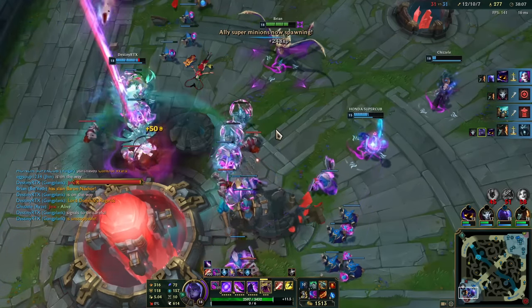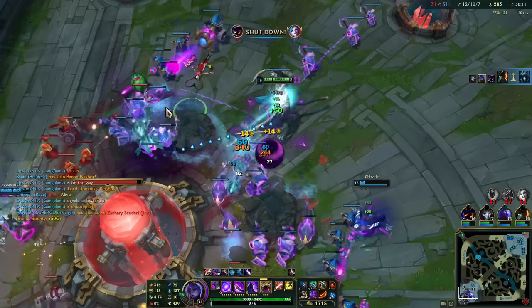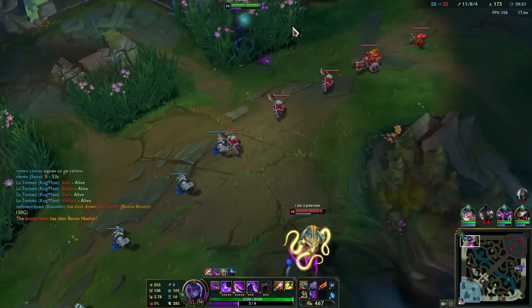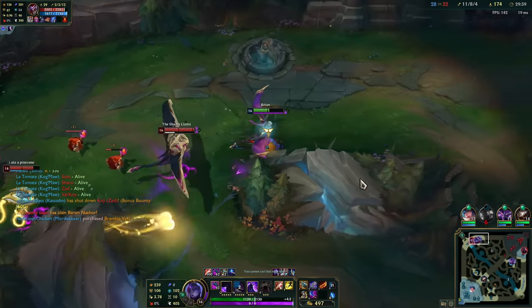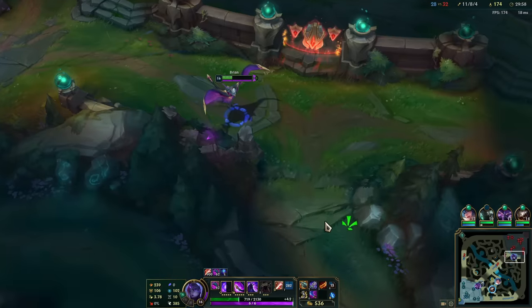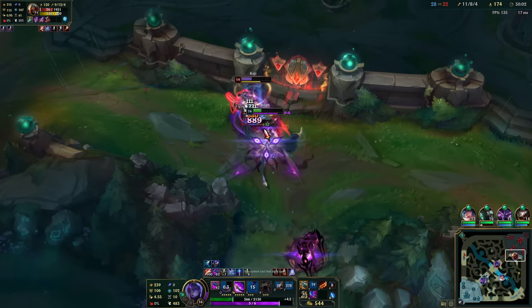We then run with complete domination. The enemy team took one top turret from us. Meanwhile, we took every structure, dragon soul, triple infernal baron, super minions. That was when the enemy team took baron right under my nose and they were after me. So I dash and I dash. But enemy Bel'Veth dashes. So I dash and I dash. But she dashes. At this point, I'm running cross country through the map. That's when Zed tried to kill me, but I killed him instead.